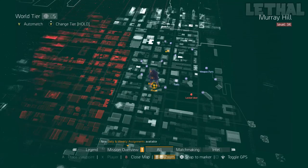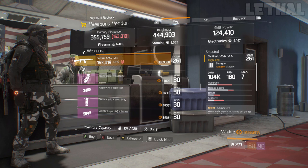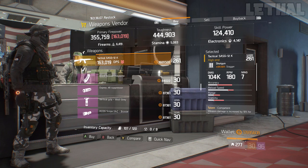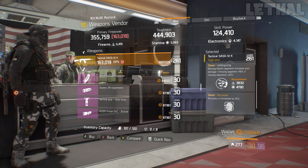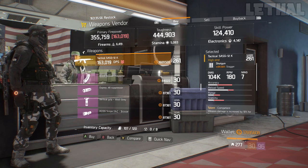The final open world Avenger you guys want to check out is the Grand House. What he's actually selling is a tactical SASG 12k that comes with 331.50% stagger, 104k base damage, and it also has Competent, Unforgiving, and Accurate. In my opinion, get rid of Accurate, go for something like Responsive or even Deadly, and this will be a very nice pickup.